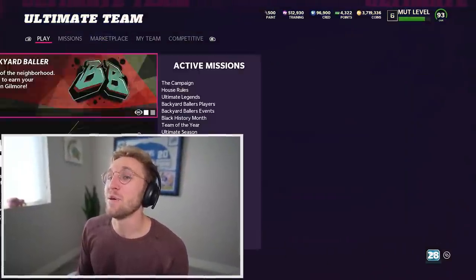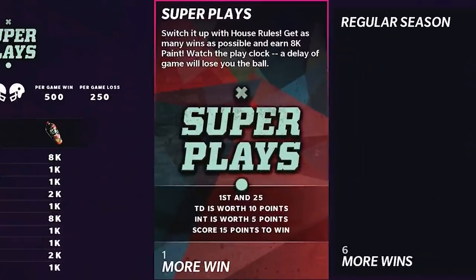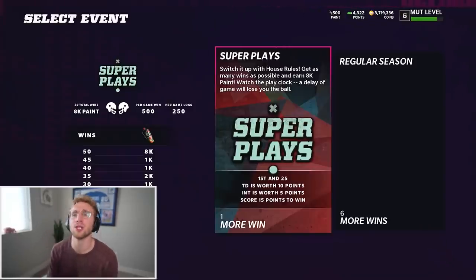I am beyond ready to hop into a game. There's also its own house rules called Super Plays — you get 10 points for a touchdown, 5 for an interception, and you need 15 points to win the ballgame. Pretty simple. Let's get the money.